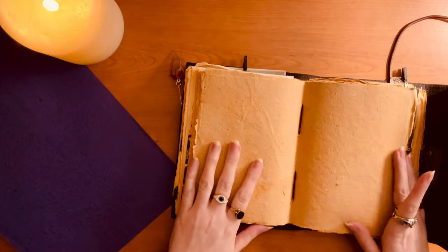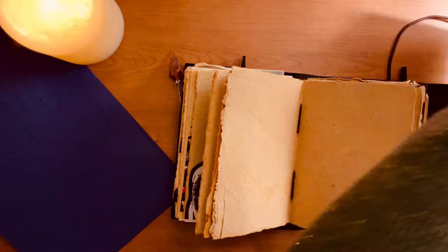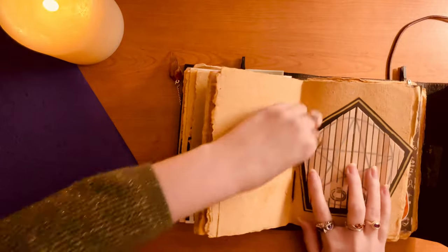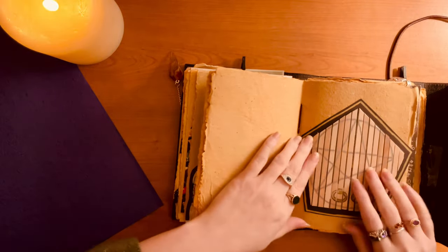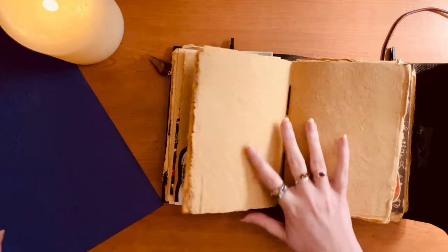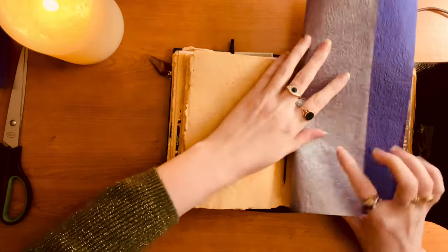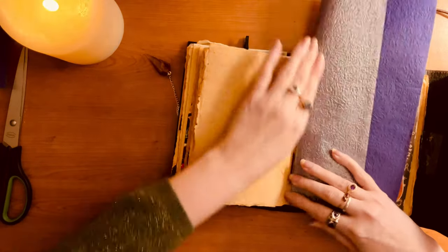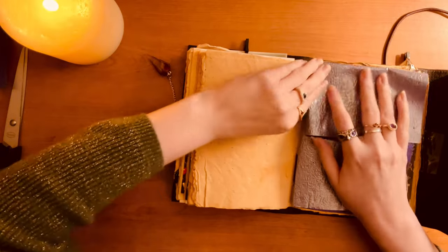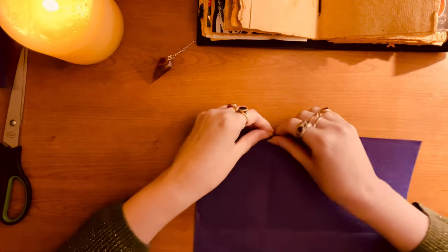So I had this purple scrapbook paper, like a textured purple bit of paper - it's almost fabric-like. And I thought that purple had to be the background colour. It had to be the background colour because Agatha is trying to get back her purple, isn't she? She's trying to get back that purple. And my favourite colour is purple too, and I associate purple with divination, with magic in general, intuition - just all that good stuff. So of course the background had to be purple.